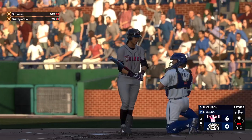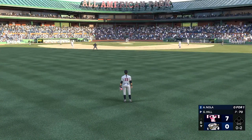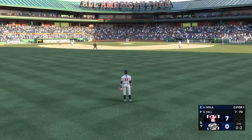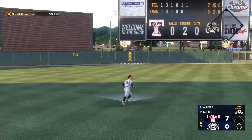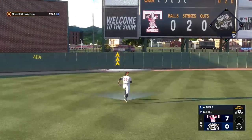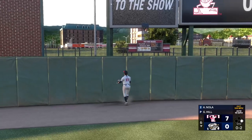Swing and a miss for the strikeout. Slider ran away for strike three there. We're back here at the ballpark, ready to go for the last half of the inning. And now Austin Nola — that one hammered, it's back, and it's gone.